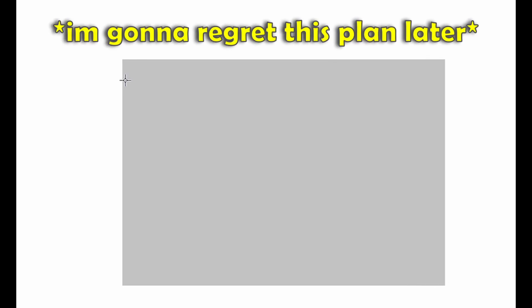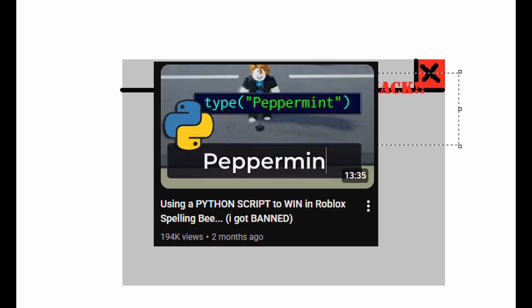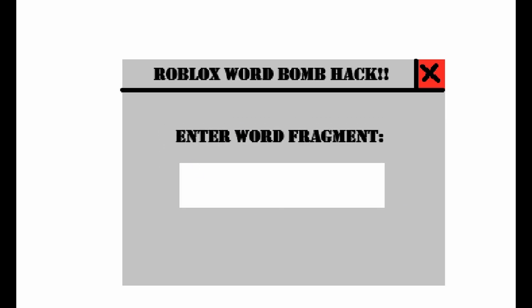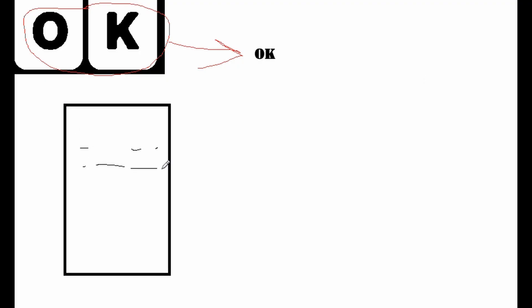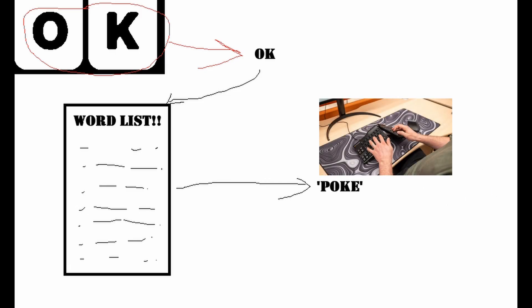My plan is that unlike last time where I made the Roblox spelling bee video, I'm going to have a little window pop up where all I have to do is enter the word fragment that WordBomb gives me, then press enter and watch the program do the rest — maybe even type out an insanely long word for me. The logic is simple: it takes the fragment, searches a list of words for one containing that fragment, then auto types it out.